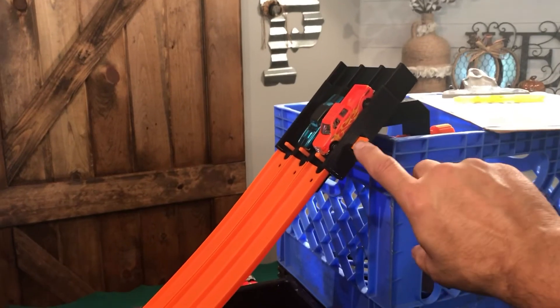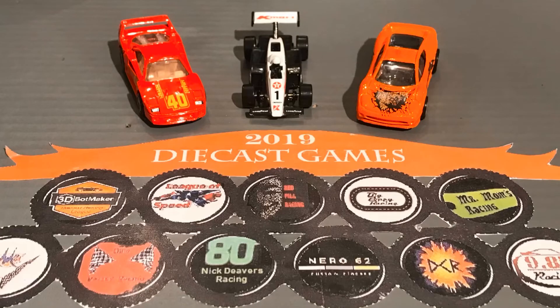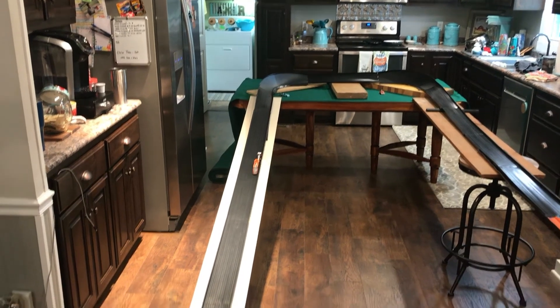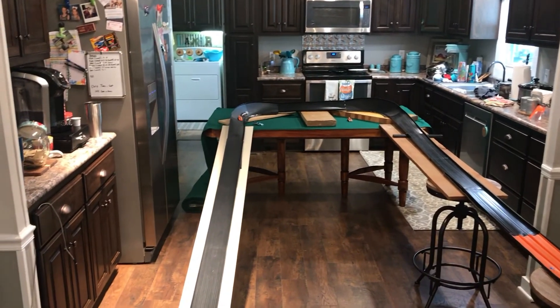Here's Mike's F-150 versus 3D Botmaker's 50th Anniversary Camaro. The Camaro's into the corner first, negotiates, pinches off the F-150, and holds the track well — 3D Botmaker's 50th Anniversary Camaro will advance. Our last race: Diecast 64's Ferrari F-40, Nick Devers' F-1, and Red Pill Racing's Jaguar XJ-220. Going into the first corner, the F-1 falls behind. The other two mix it up — somebody's off the track and upside down. The Jaguar XJ-220 and Nick Devers' F-1 push through to the final elimination round. The Jaguar takes the lead, gets through turn one and turn two, both come down the track, the Jaguar holds it together and advances.